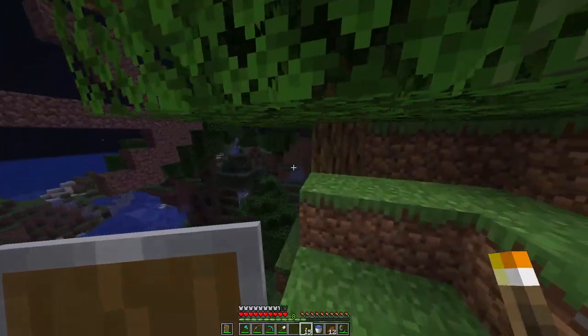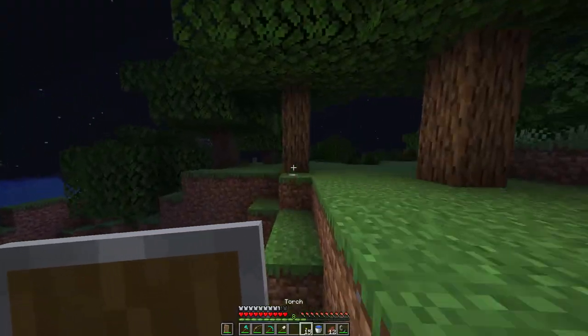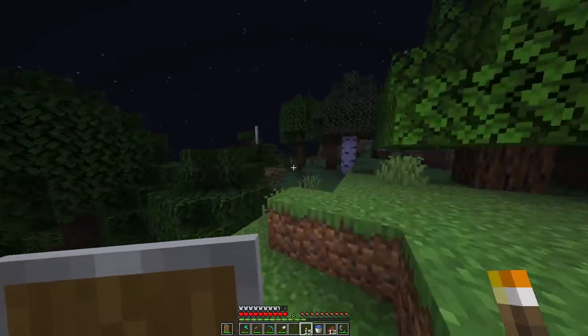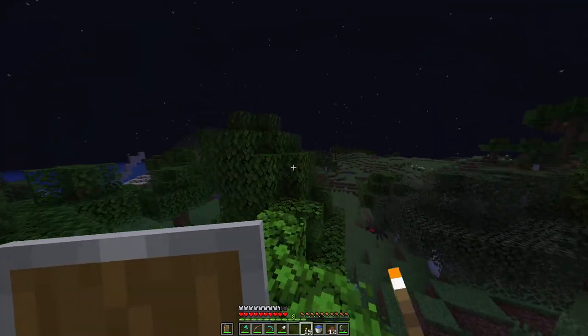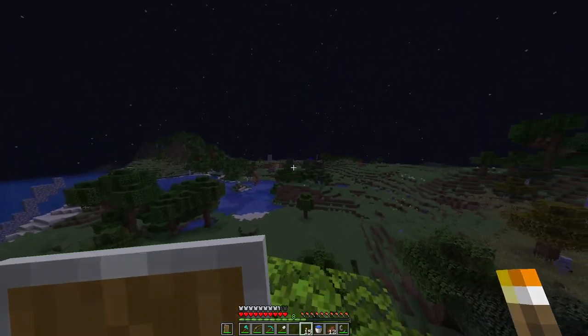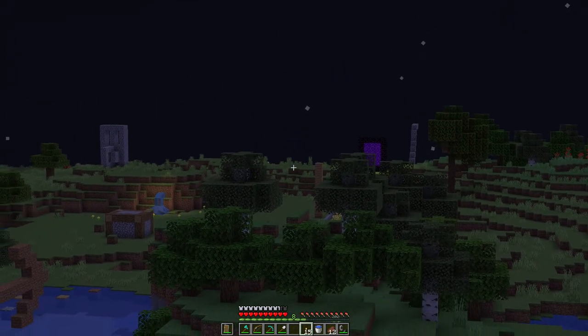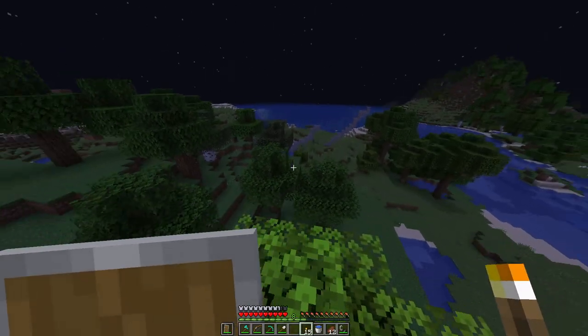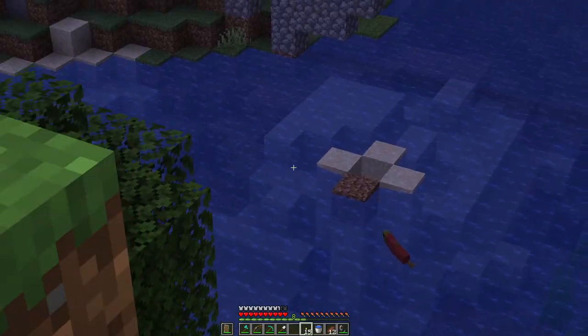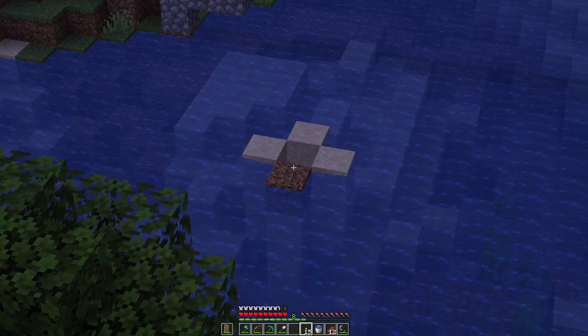You come over here and you gotta keep following these arrows if you actually want to get to any bases. Then once you get over here, you can start seeing little monuments and stuff that marks a cave over there. I got my nether portal — weird design. I don't exactly know what this is, but I know that leads into the caves.